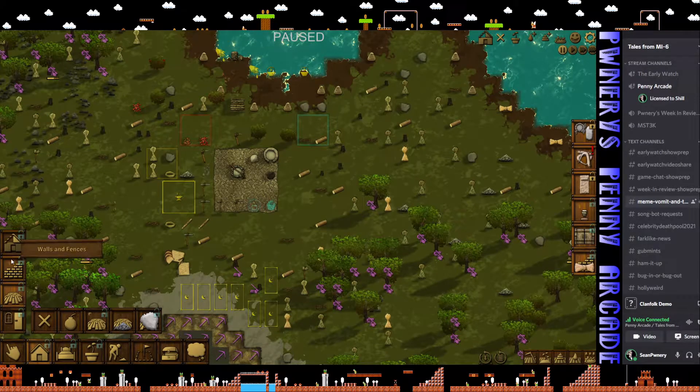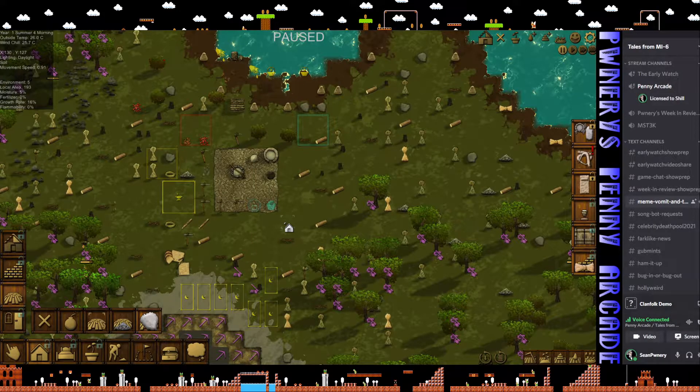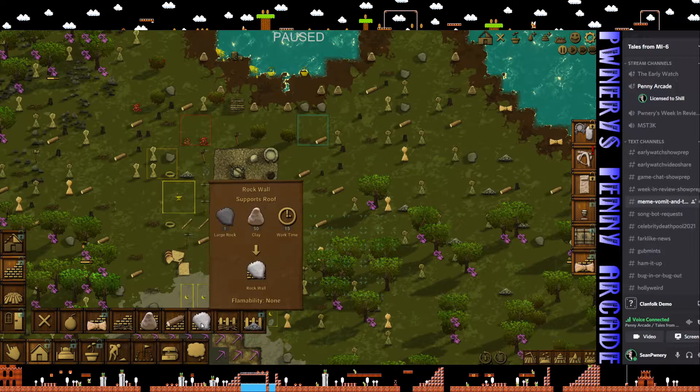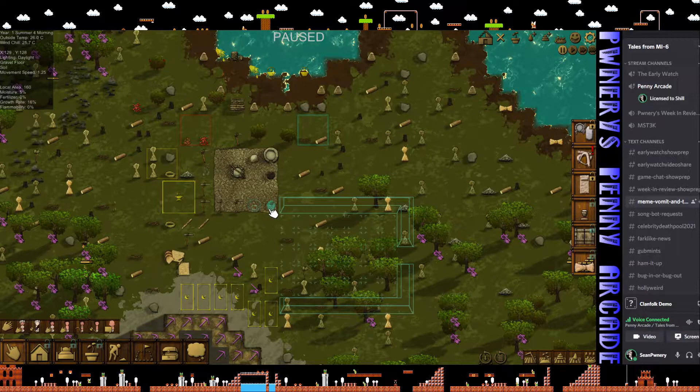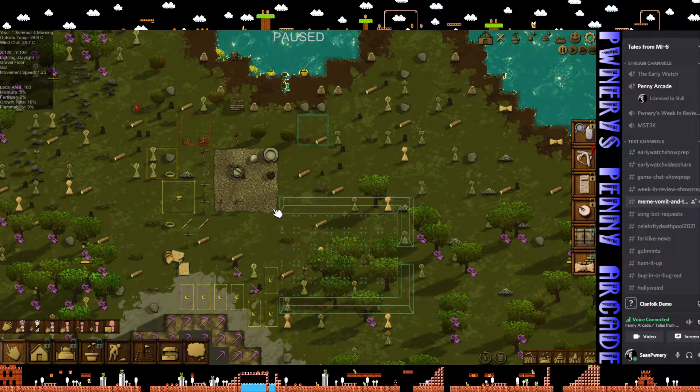Let's try construction. I'm going to pause the game. What I want to do is build a stone floor about that big, and then I will build a stone wall - rock wall - and we will make that about this big on the outer perimeter. I'm going to leave a gap because I want a door. Did I build this already? No I didn't.